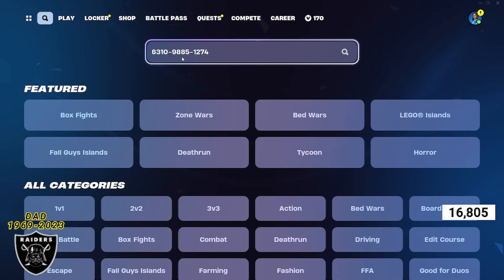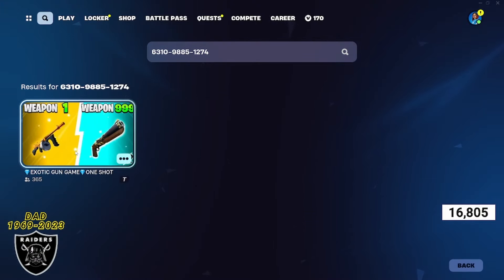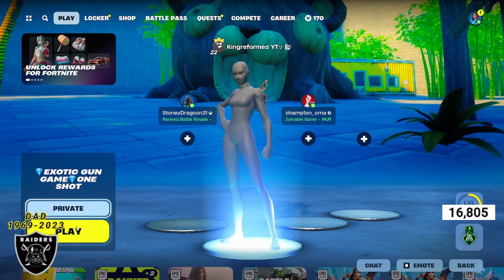All right, now that's out of the way, let's dive right in and start earning the XP. All you've got to do is open your game library and paste in the code 6310-9885-1274, press enter, and you're going to be seeing the exotic gun game map. Open it up and as long as the purple XP sticker is there, you are good to go.